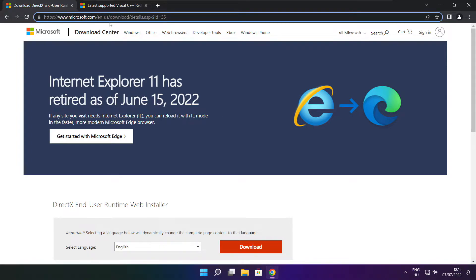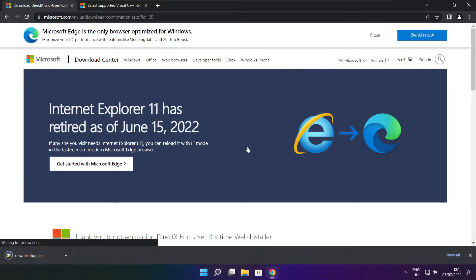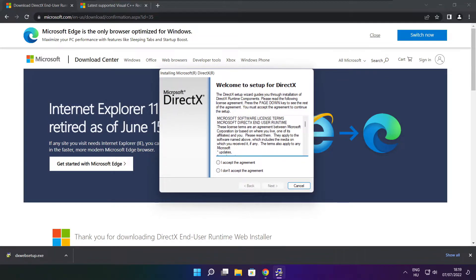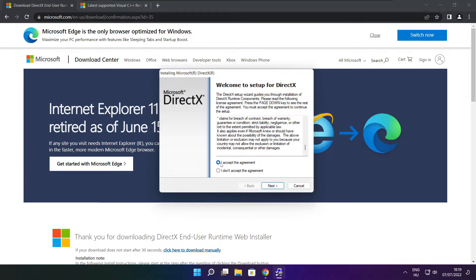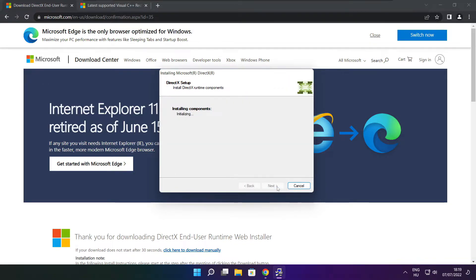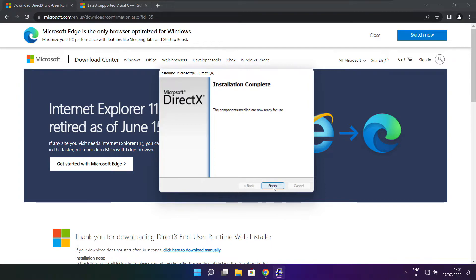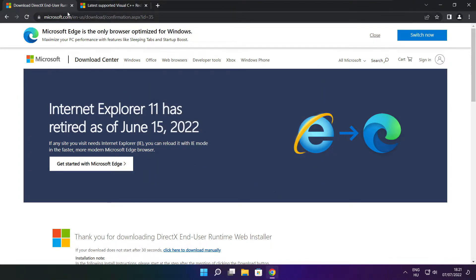Click on the website link in the description. Click download. Install the downloaded file. Click I accept the agreement and click next. Next. Uncheck install the Bing bar and click next. Click next. Installation complete and click finish. Close the DirectX website.